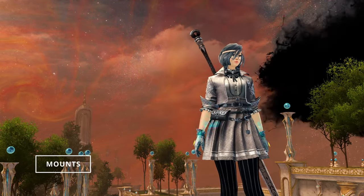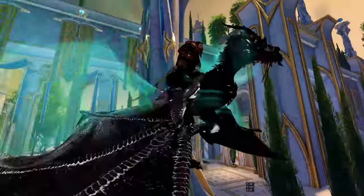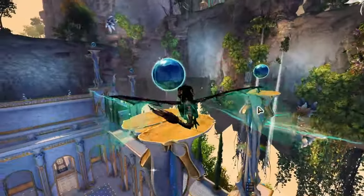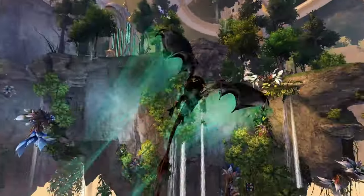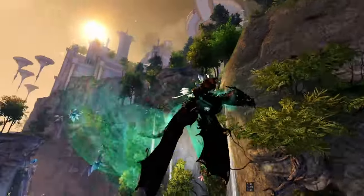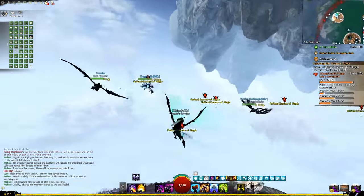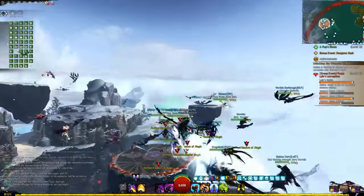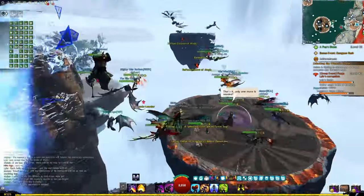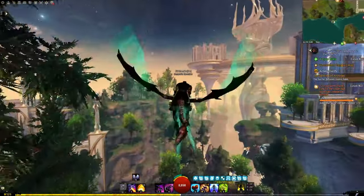Another reason Soto is fantastic for newer players is what it did with the Skyscale mount. This mount is the closest to a true flying mount that we have in this game and it's a very useful end game mount. Originally added with Living World Season 4, it involved a very long and complicated process to unlock. What Soto has done is introduce a second, much easier and more streamlined method of unlocking this really sought-after mount. Even before you've fully unlocked it, you're still able to temporarily use it basically whenever you want in the Soto maps.